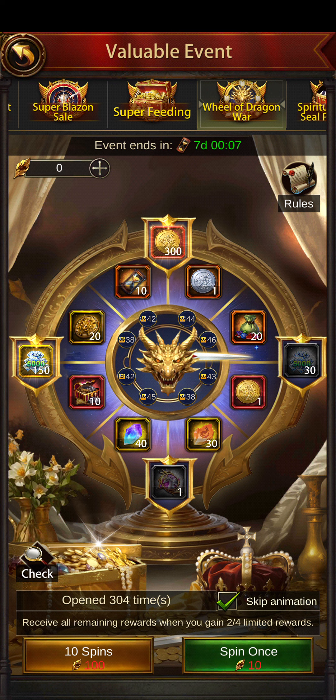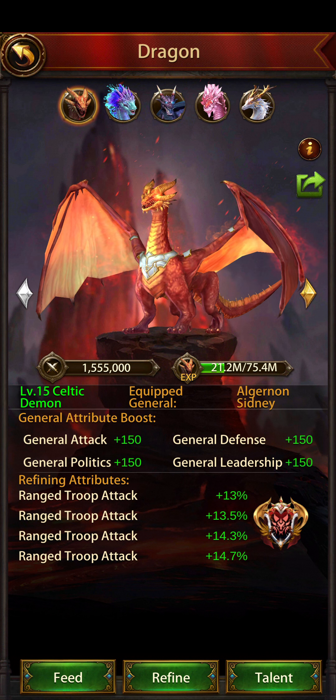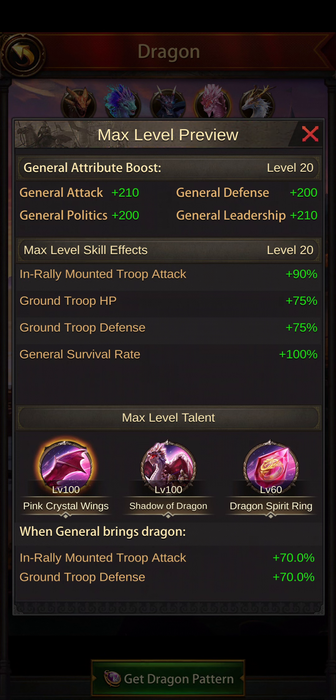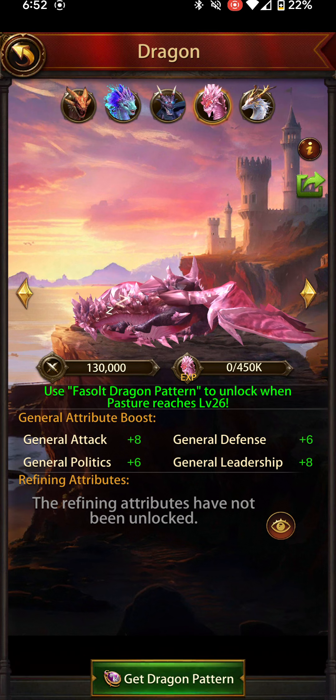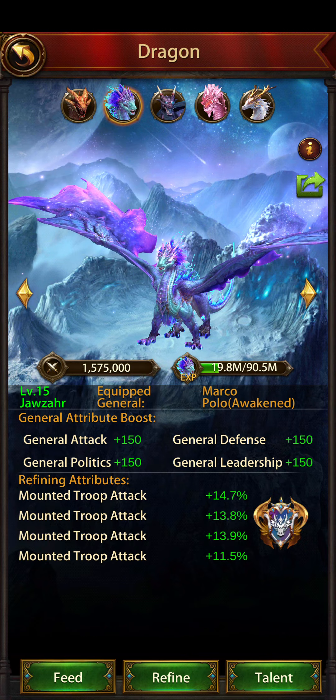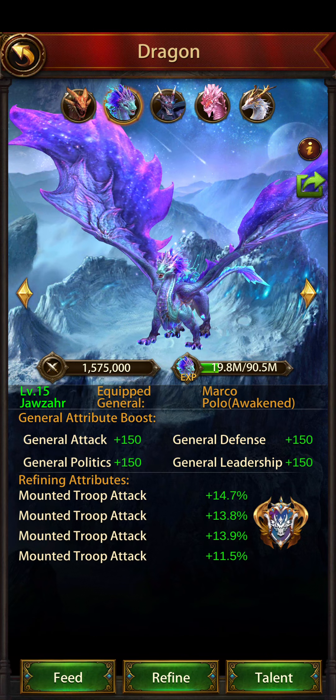It cost me around $355 or $360 USD. I used two triples and two doubles - it is what it is. I've been recently thinking, for people who do not have Forsalt, he is a really really good Cav general and I kind of wish I had him, but unfortunately I only have Javzar.